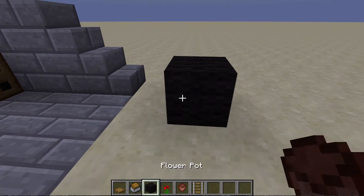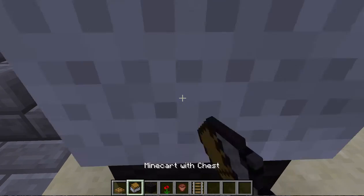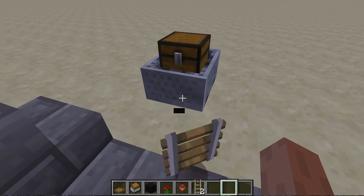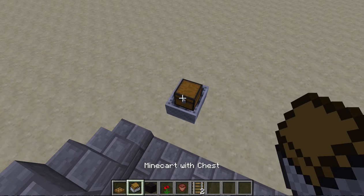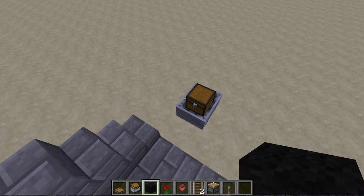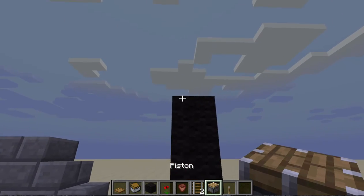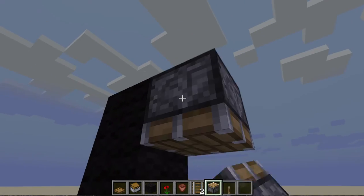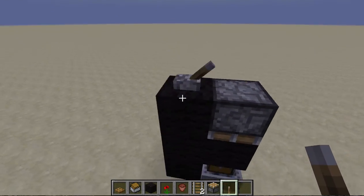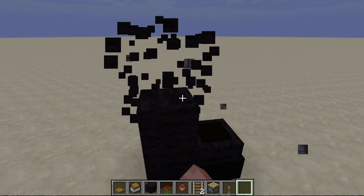Step one: put a block of your choice down. Step two: put a rail on top with the minecart with chest, then break that block. You're also going to want some pistons. Step three: build up three high, put a piston facing downwards, and place black wool.